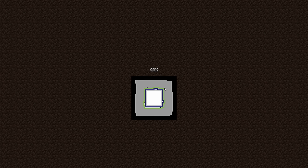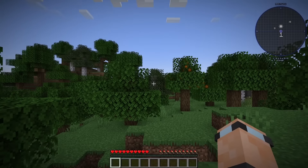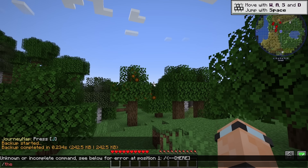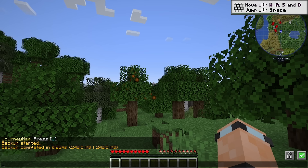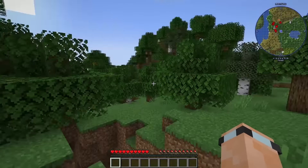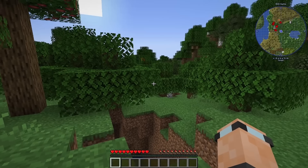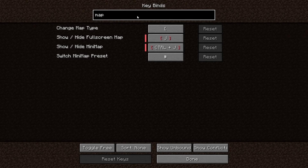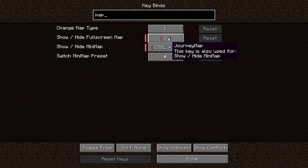The world loaded pretty quick. We've got Jade — you can hide or show it, and there's probably an option to change what Jade looks like. The map isn't bound to M, so we might have to go through the keybinds. Full screen map is J right now, because it's Journey Map.